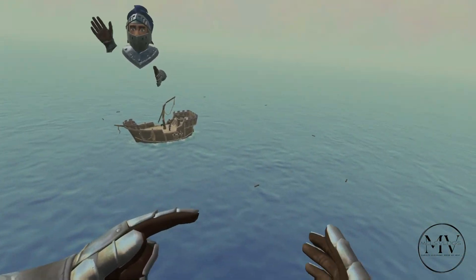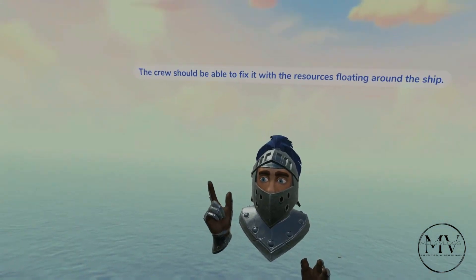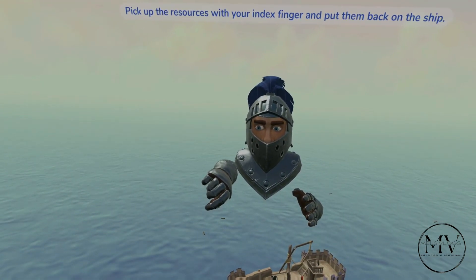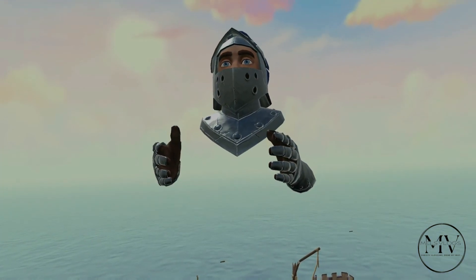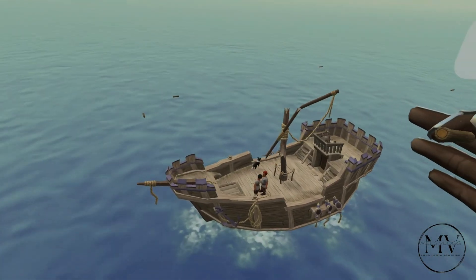Those controls are quite cool — I saw that in the water, those controls are quite good. Our sail is completely broken. You should be able to fix it with the resources floating around the ship. Use your index finger and put them back on the ship. Be careful that you don't accidentally grab to move at the same time.